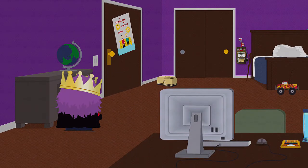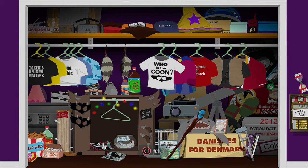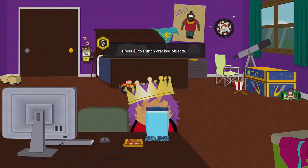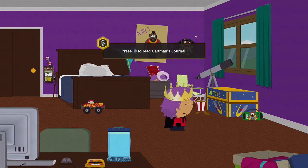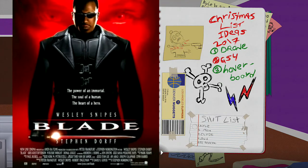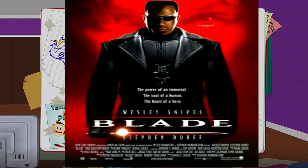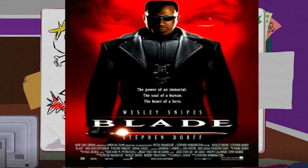So this is Eric's room, or Cartman's room I should say, because Eric is his first name and Cartman is his last. This is a little time machine. They really take this LARPing way too seriously. And this is his journal, and I might have to censor something. Going to have to censor that, and probably going to have to censor those two as well. And that's the key code.